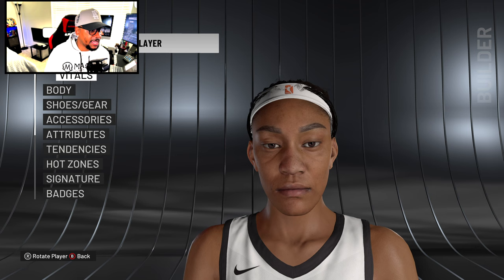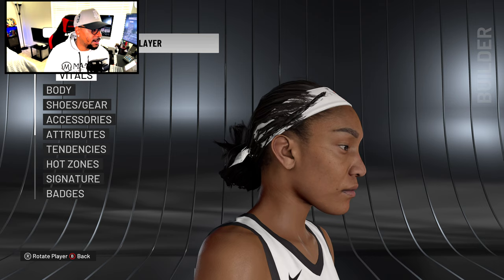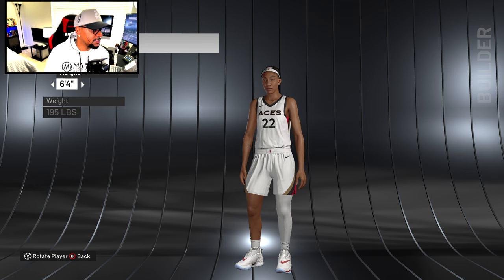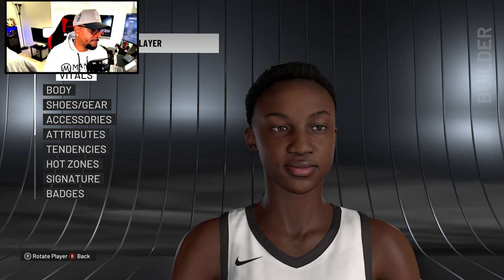Asia Wilson — there's a flipping headband but the face scan is on point. The moles are 3D — they literally stick out. Look at the color of the tattoo behind the ear. Going to body, there's a tattoo on the arm and on the back of the calf muscle too. This is really good.